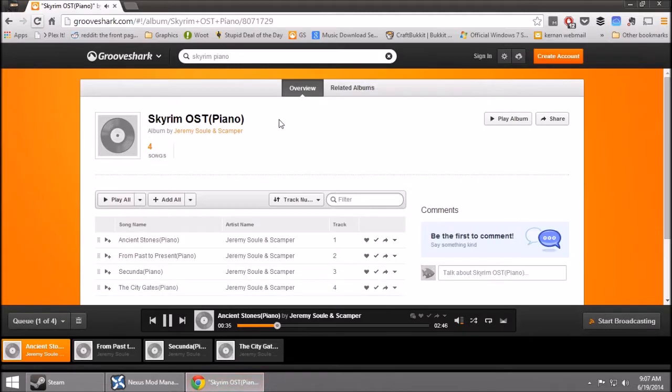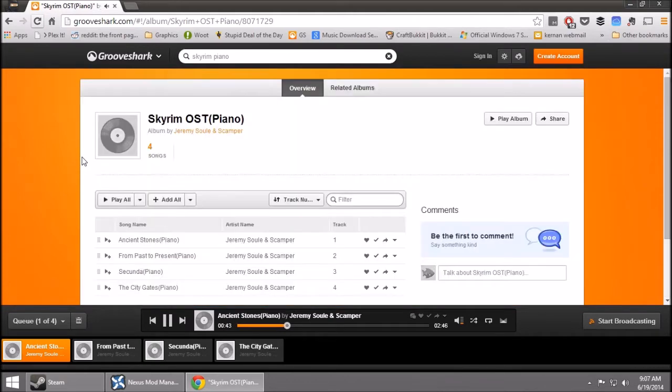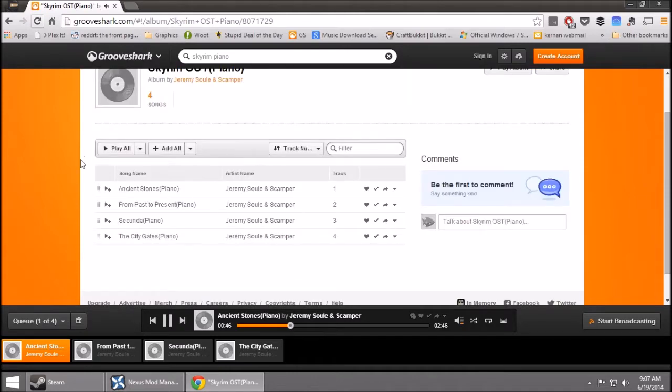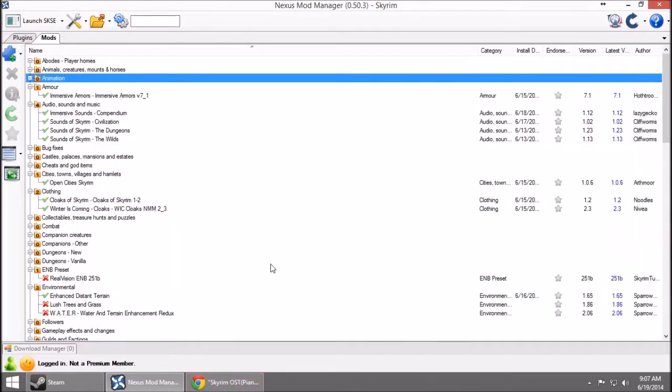Before we look at that, I do want to show you guys what I'm using for the background music in this video. This is Groove Shark — it's only four songs, I don't know if there's more to it or if that's all there is. It's four songs from Skyrim that are just 100% piano. Isn't that beautiful? I love it. I love working to the Skyrim soundtrack. It makes even the silliest graphic designing feel epic, and I just love the music from Skyrim.